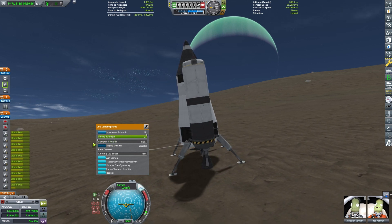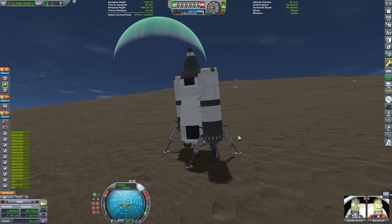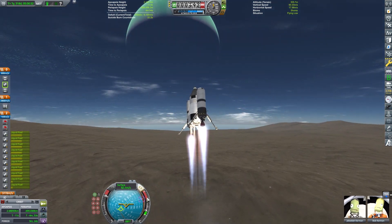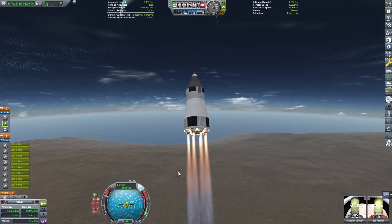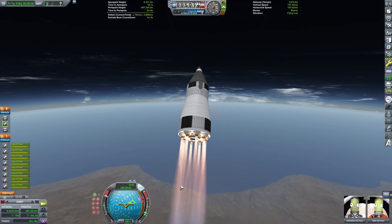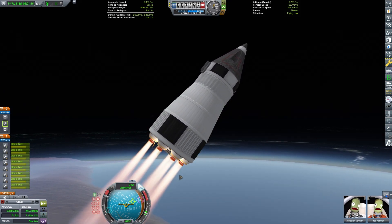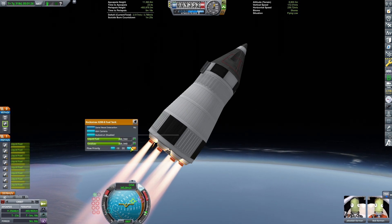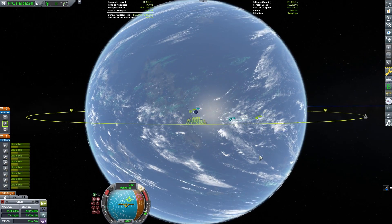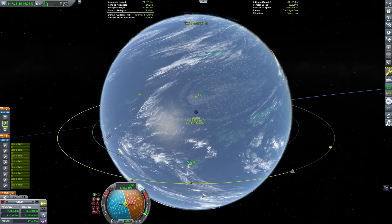I've got a little fuel left in the landing stage, so I'll take off initially with it. Then I've got either six or eight Spark engines on the bottom, and Swivel engines on the side-mounted boosters. They're quite heavy but nice because of their gimbal. I would have liked to use the Dart engines but they don't have gimbal, and having gimbal makes landing easier to control. Spark engines are actually pretty good — they operate decently in an atmosphere and are very lightweight, which is why I went with them.